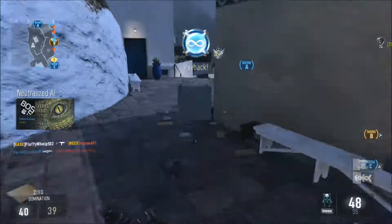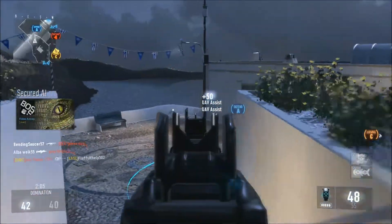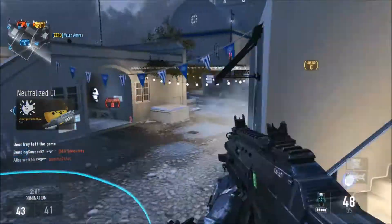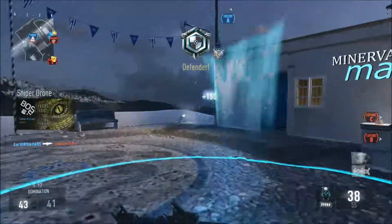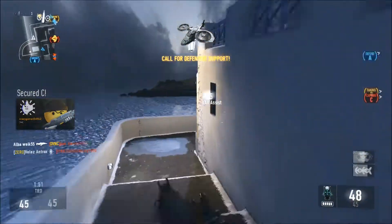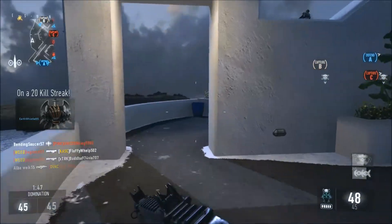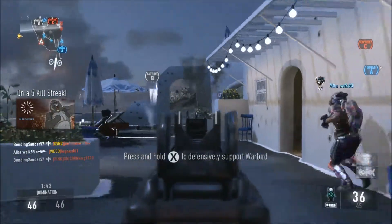I recommend you play Domination. It's really simple — you just want to capture two flags and then defend those flags. It does take a little bit of time to find lobbies where your team is not going to triple-cap and where the enemy team is trying to cap flags. Run Toughness, and if you want to run Blast Suppressor you can, but I prefer Scavenger since I'm trying to go on long streaks.